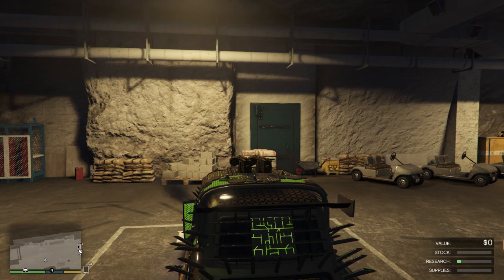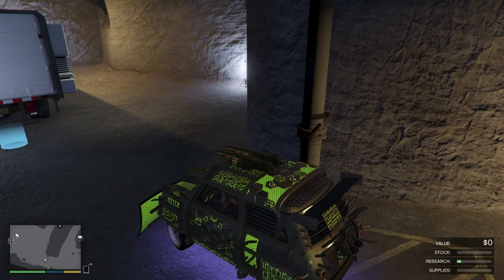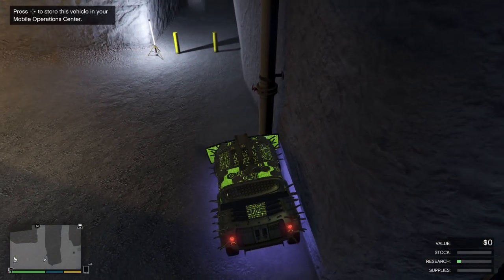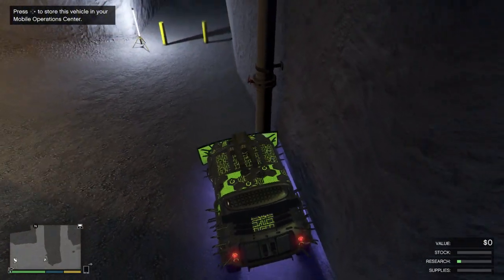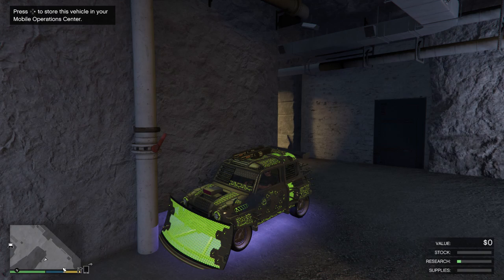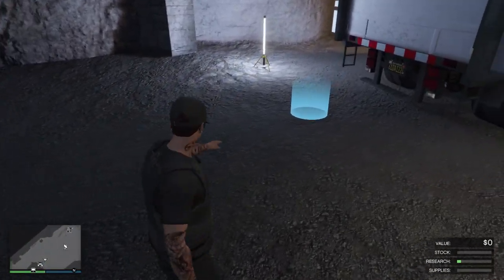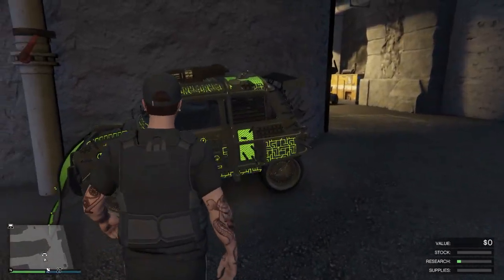Once you get out of the MOC, this is where you're gonna park the car. Whatever car you want — you want to go right up against this wall, burn out a little bit to make sure it's all the way up against the wall. In the top left side of my screen you can see I have the option to click right on the d-pad — that's perfect. You also want the blue circle — once you get out you want that blue circle to be there. If the blue circle's not there, this glitch will not work.